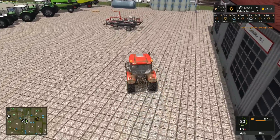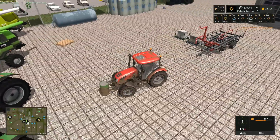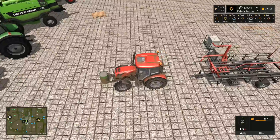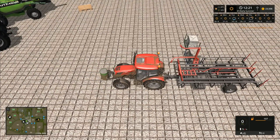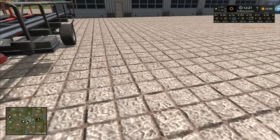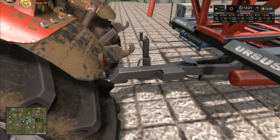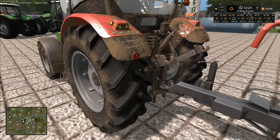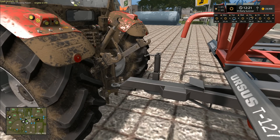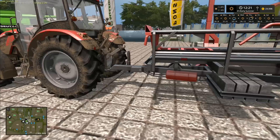We want to get this Ursus bale trailer underway. I was actually thinking of leasing a Fast Track for today's episode but decided against it. This machine doesn't have a PTO on it — ordinarily it would have leads going to the tractor, but there are some versions that don't have anything going to the tractor.